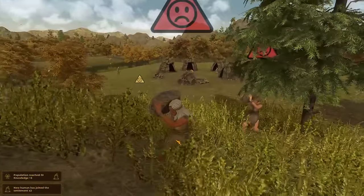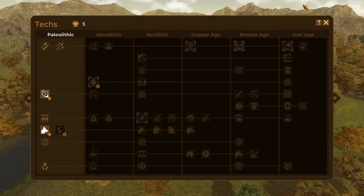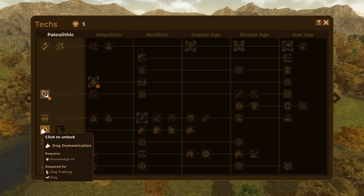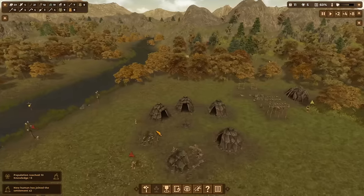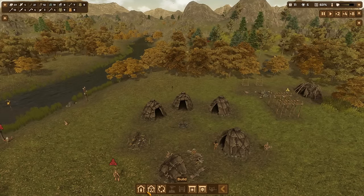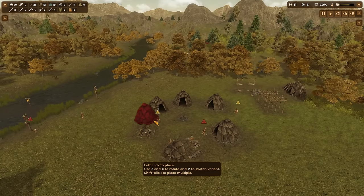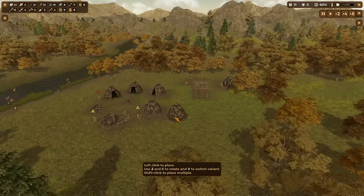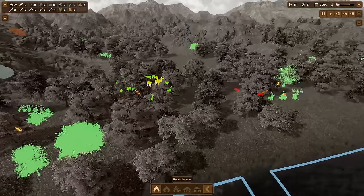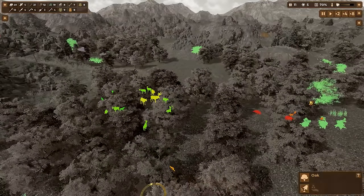Here we can see my people being miserable. We've got the elderly carrying rocks up hills - it's to make a burial mound so we have somewhere to put the dead, which stops people getting so miserable when people die. But the reason they're miserable now is the hard labor. Your people don't like doing things that are very difficult like hauling trees and rocks, and they don't like doing things that are boring like farming, which will come up later. Plowing the ground by hand is the worst of both worlds. What they want to do is chase after deer - that's what we're evolved to do.